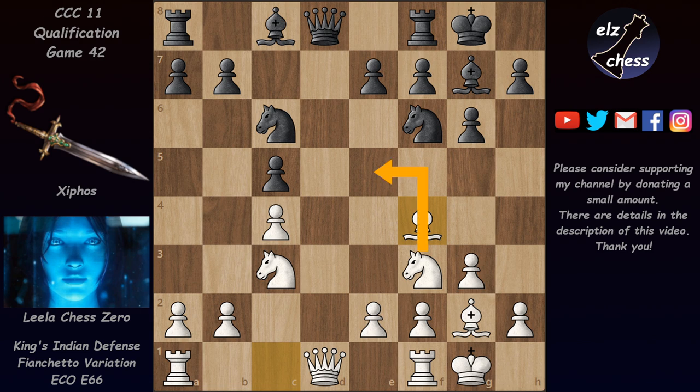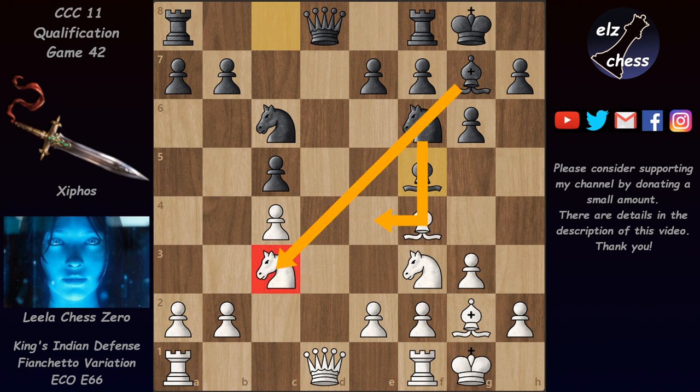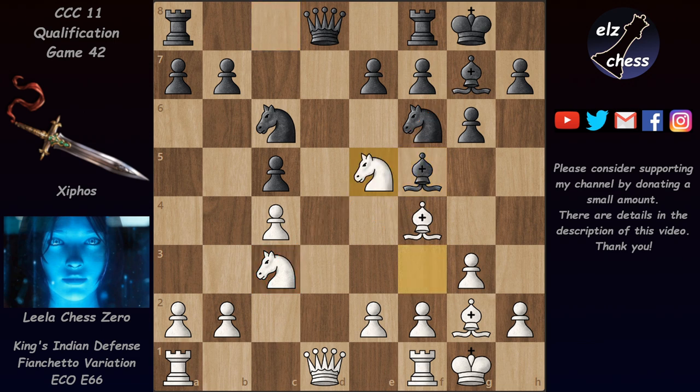Lila's idea is to play Nd5, attacking c6 and uncovering the bishop. Here black usually continues with Nd4 — this is the preferred move in this position. Also Be6 is possible, but in this game Cephas played Bf5 with the same idea of playing Nd4 and unleashing the bishop on g7, but Lila comes first. She played Nd5, and now we have Nd4, but Lila pushes the knight back immediately with e3. We have Nd6 and now Qb3.